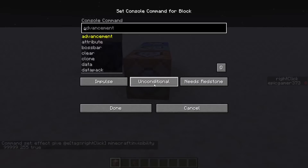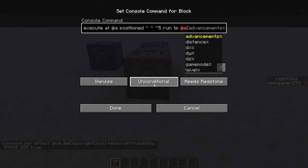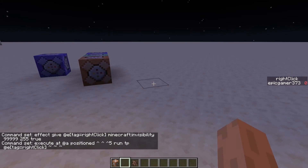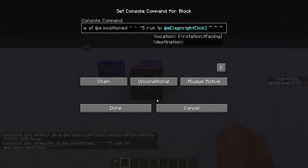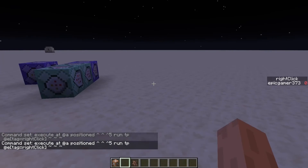Finally, add a third command block: execute at @a run teleport @e[tag=right_click] ~ ~ ~. Set that to chain, always active. As you can see, whenever a player moves, the villager will update its position and teleport to follow them.